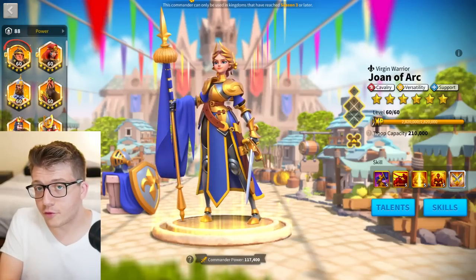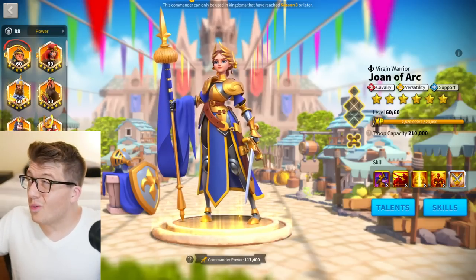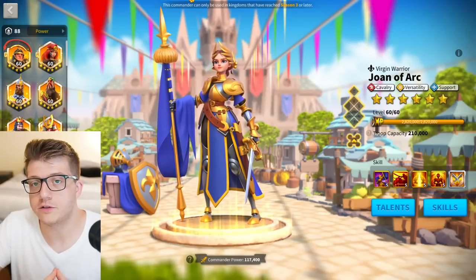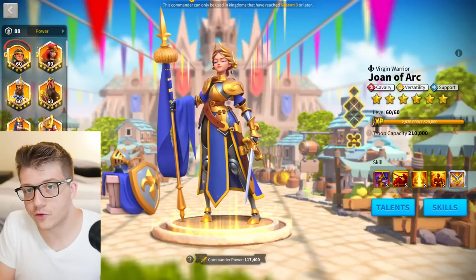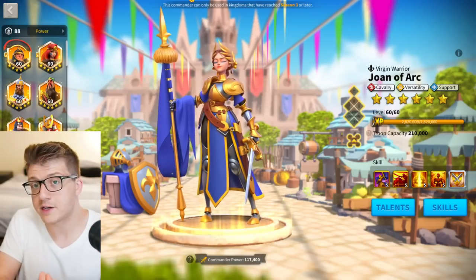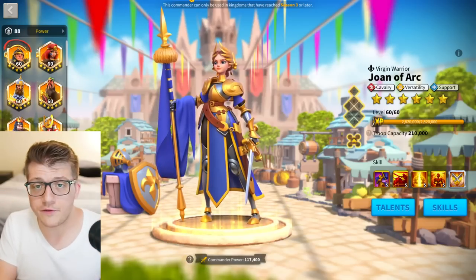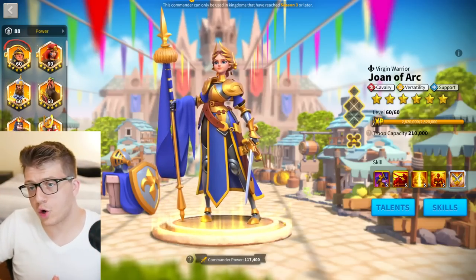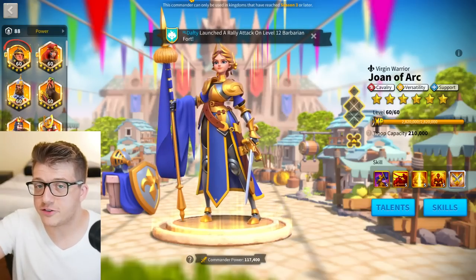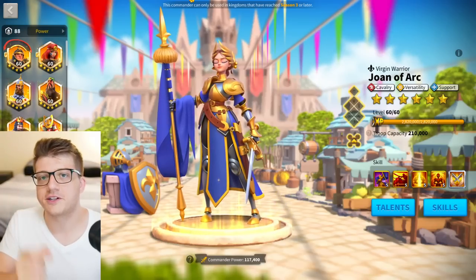That's my updated guide for cavalry, especially for new players and free-to-play players, but really for anyone focused on investing in cavalry. As I said in my archer video, you really don't want to focus on just one troop type — chase the meta — but a lot of people requested this video so here we go. If you enjoyed the video, drop a thumbs up, subscribe, click the bell, and comment down below your thoughts — especially what you think Hua Mulan's best pairing is. Thanks for watching, this has been Omni Arc.